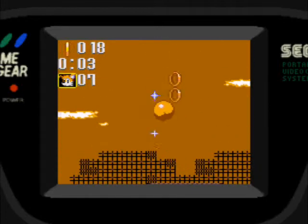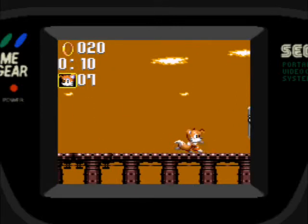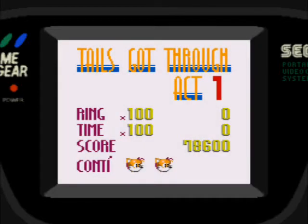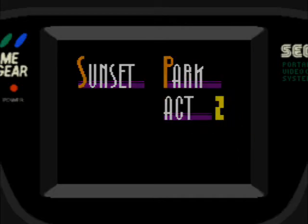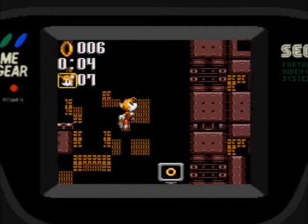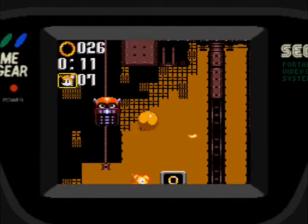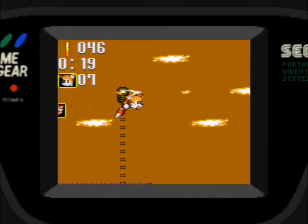Estos ventiladores me hacen bajar lento, pero bueno, pasé igualmente. Sunset Park acto 2. Esta zona está buena la verdad. Empezamos en el carrito. Yo voy a ir por el camino de arriba porque es más fácil. Ahí está el Hyper Elite Tails, a volar.